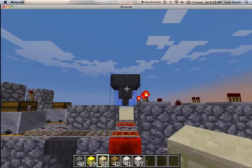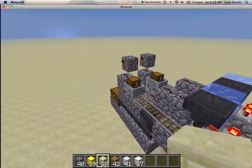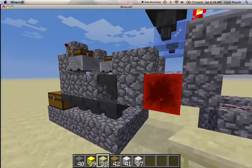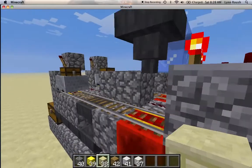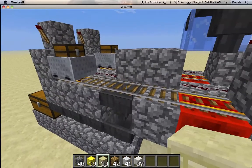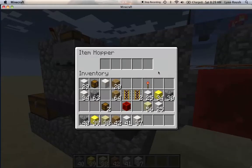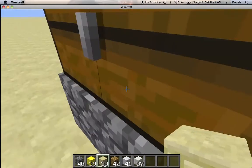Now, this hopper — remember it got another item, which sends off the minecart. This hopper will drop off the item into the chest, or the minecart with chest. And when it comes back, that item will go in this hopper, which then sends it to the chest.